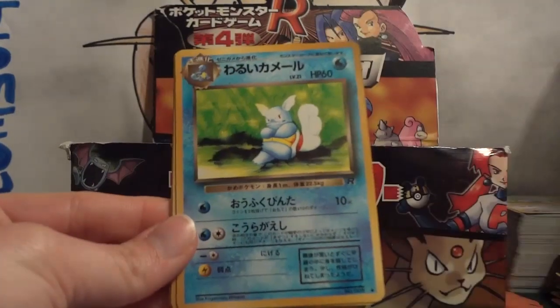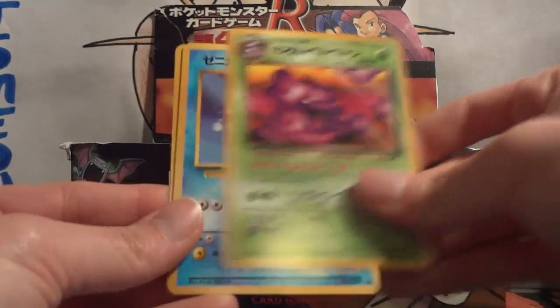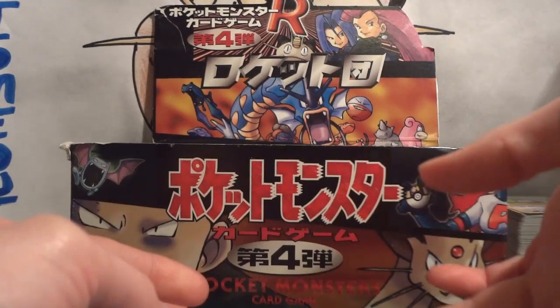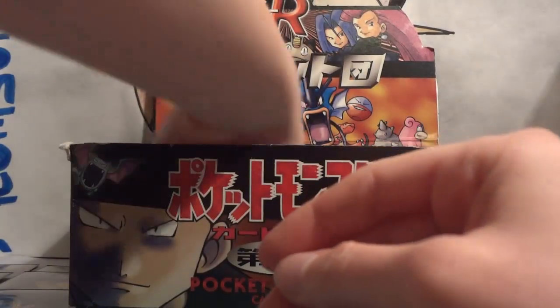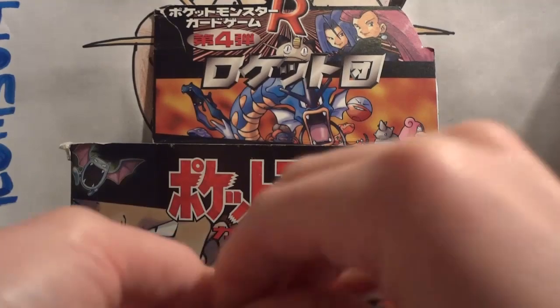Pack 12: Dark Raticate, Magikarp, Dark Wartortle, Machop, Sleep, Muk, Squirtle, Mankey, and Dark Jolteon. And my holo is a Dark Dragonite. Not one that I need, however that is one of my favorite holos from this set. Very cool.